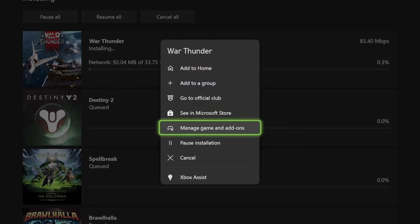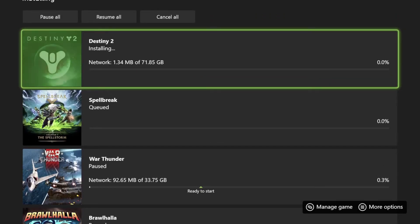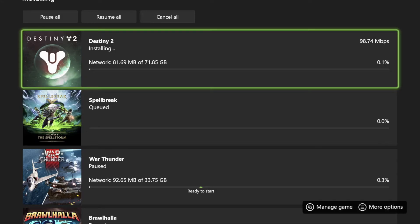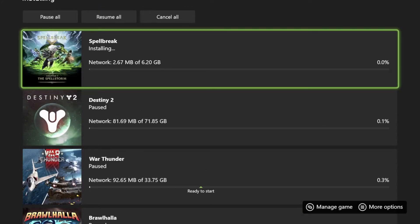We're going to pause that as well and take a look at Destiny 2, which is 71 gigs — so make sure you guys have enough space. We're going to pause that one as well and go into Spell Break, which is 6.20 gigs, really small.